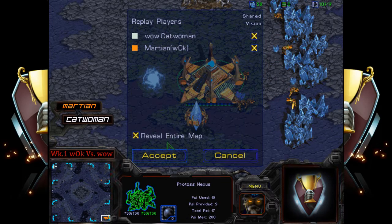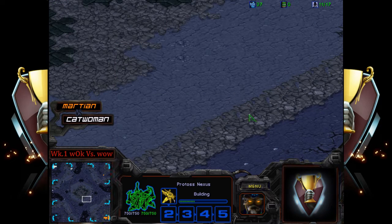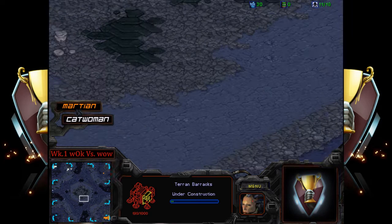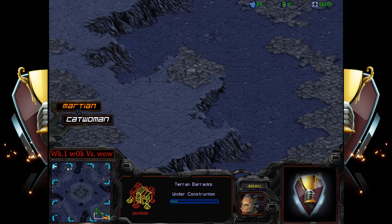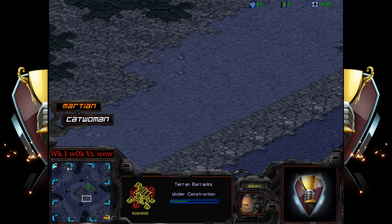Otherwise this map is pretty standard, other than the center, where sometimes you'll see players try to get the high ground advantage. It doesn't always happen though — it's the small things in bigger engagements. You try to get yourself in the best scenario in larger engagements. Maybe when it's four zerglings on four zerglings that makes a severe difference, but when you have like 50 on 50, sometimes the high ground doesn't make as big a difference when there are storms going down.